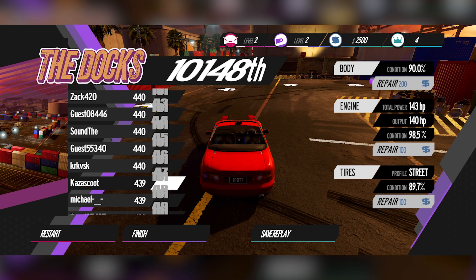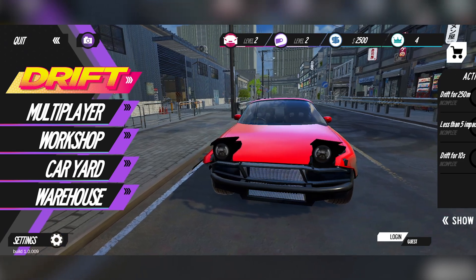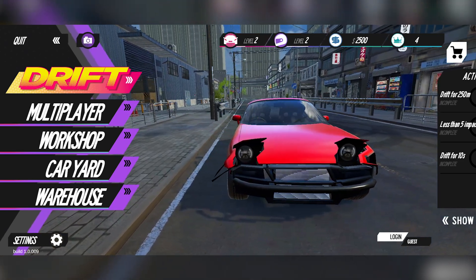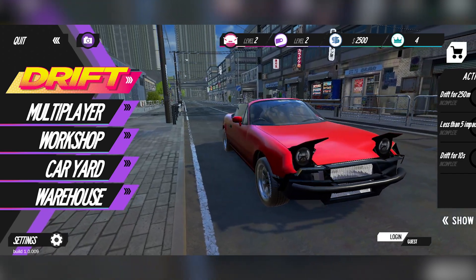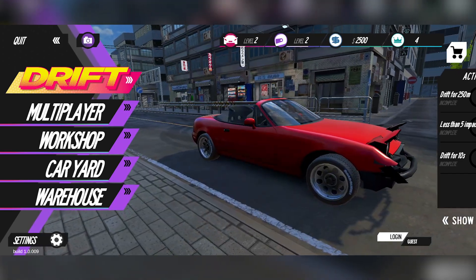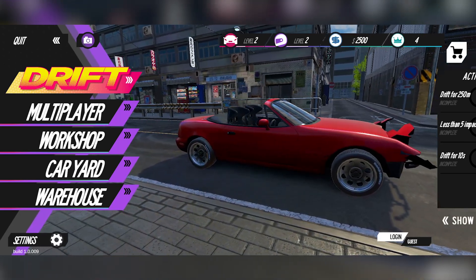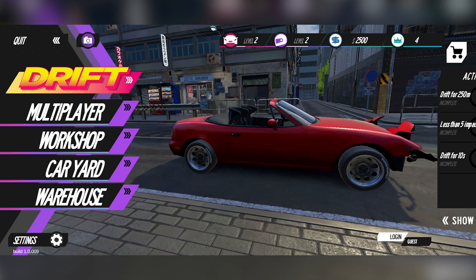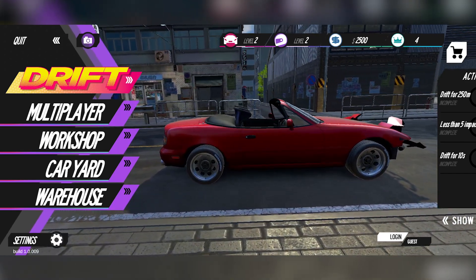I do just want to say that this is a free-to-play game. At the end of that race an ad did pop up — that's the first time I've had an actual forced ad pop up. But I haven't come across any sort of paywall as of yet, no stopping to my progress. There are options of course to spend real-world money or to just watch the ads as they pop up in order for them to get their profits.